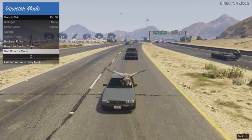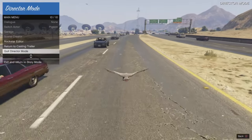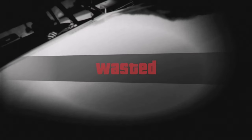I'm hovering over Quit and gliding down. Right before I smack into a car, I'm going to click Quit and exit director mode. If done correctly — and I did do it correctly — the bird should die and the screen should pop up as Wasted.